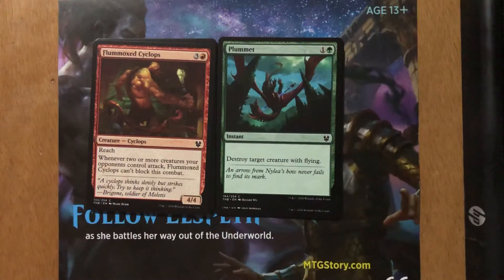Flummet Cyclops — three and a red for a 4/4 Cyclops with reach. Whenever two or more creatures your opponents control attack, Flummet Cyclops can't block this combat. Funny story — I was playing my friend, he had this on the battlefield, and I had two flyers. All I needed to do was attack and he'd be dead. Neither of us had read the card all the way through. I just saw it had reach, so my flyers couldn't get through the 4/4, so I didn't attack. Two turns later he beat me. Lesson learned: read the card. All I had to do was attack and the Cyclops couldn't block either of my flyers. It's an okay card — for four mana you get a 4/4 with reach.